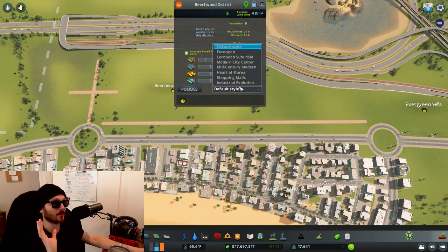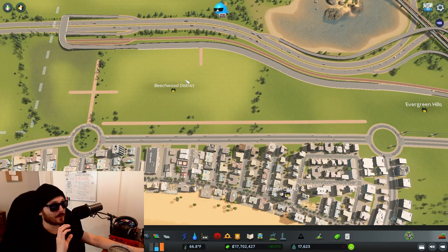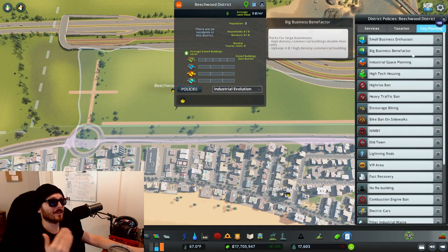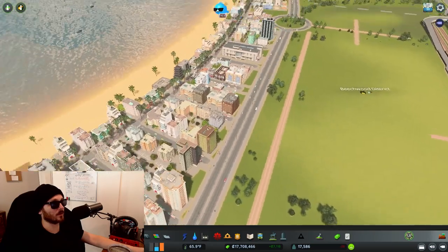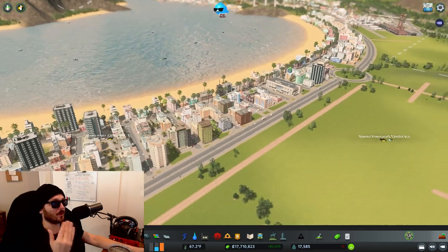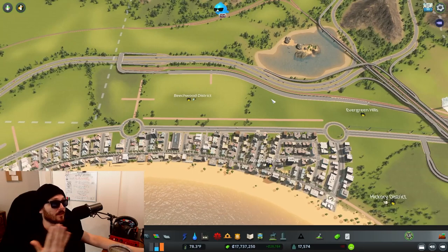I'm going to go with the Industrial Evolution theme — it's a content creator pack that starts off at level one with red brick buildings and has that old industrial evolution type vibe. I'm also going to add a policy called 'Filter Industrial Waste,' since this is quite literally right across the street from residential and we want to minimize the pollution that would cause residents to get sick.